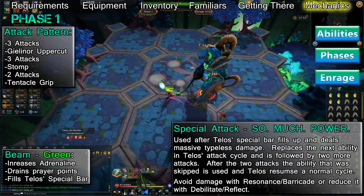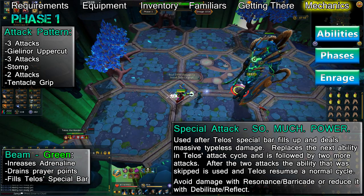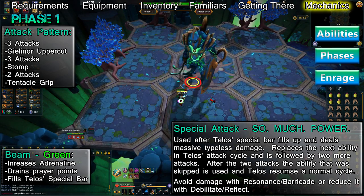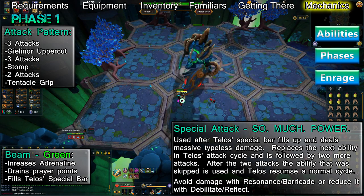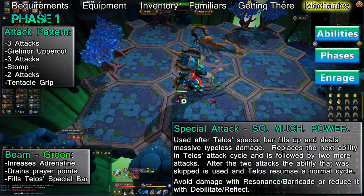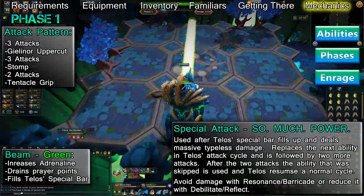The beam of anima that appears during this phase is green. This beam gives you 10% adrenaline per game tick while also slightly draining your prayer as long as you stand in it. It also fills Telos' special bar, causing him to use his 'So Much Power' special attack if it fills up completely. This attack replaces the next ability in the cycle. After So Much Power, he'll attack you twice, then use the ability he skipped, after which his attack pattern returns to normal.